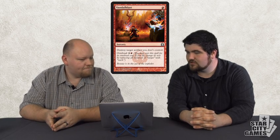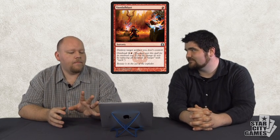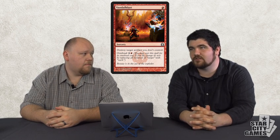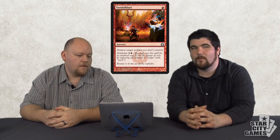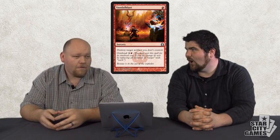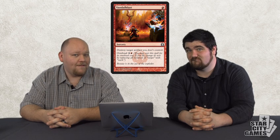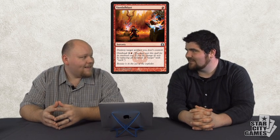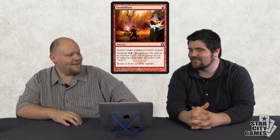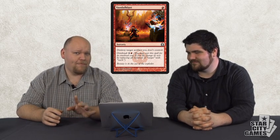Vandal Blast — destroy target artifact you don't control, or overload to destroy all artifacts you don't control. People who play Commander are excited about this card in a multiplayer environment — in five mana you can Shatterstorm all artifacts you don't control. These overload things are great because they're flexible — you don't want to Shatterstorm all the time. In Modern against Affinity, five mana and you wreck them — destroy all their Ornithopters and Ravagers. That's pretty neat.